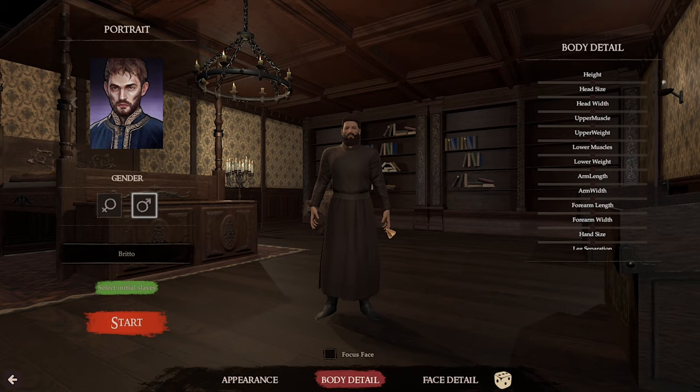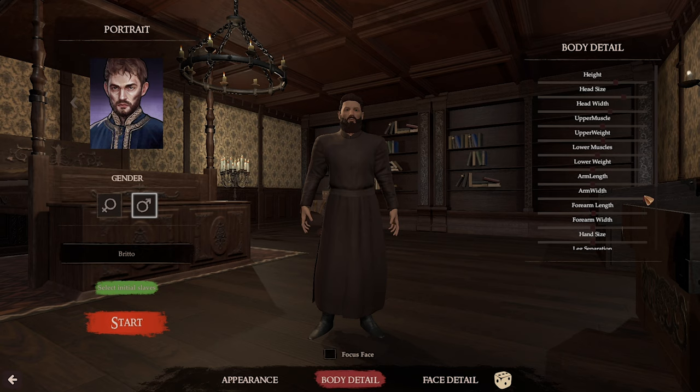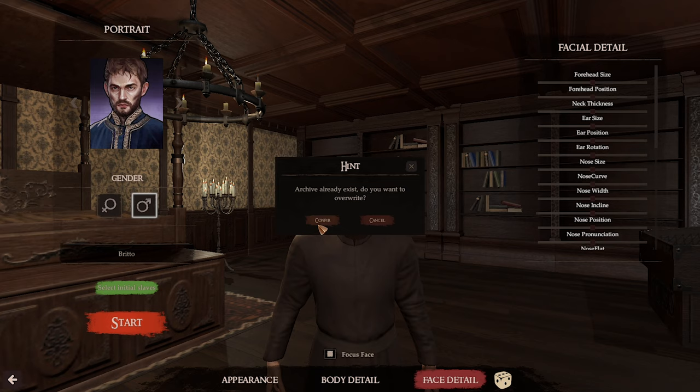I've got green eyes — that doesn't matter as much. Body detail, I don't think this really matters to be honest. Height, head size, head width — let's look at upper muscle, upper weight, arm width. Making a big bulky fella. It obviously changed the size of our gluteus maximus and our chest. Some man boobs. Face detail — I don't think it really matters, so let's just go to start.